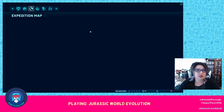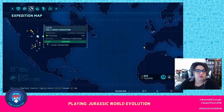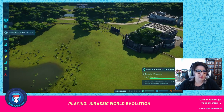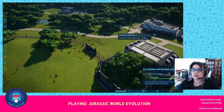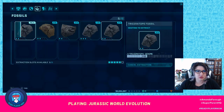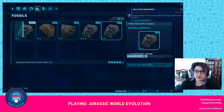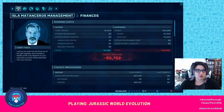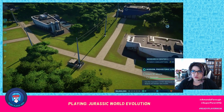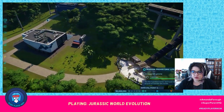We still just have Struthiomimus. Our fossil center is here. We have two fossils here. Management says I should look over the finances of the park fairly regularly and maintain a healthy profit. I'm not making any money right now, so I need to find a way to attract more guests.